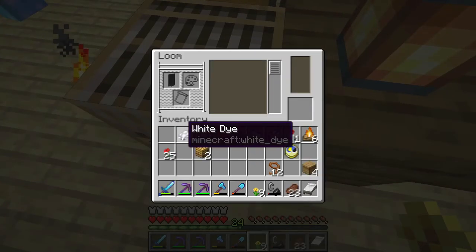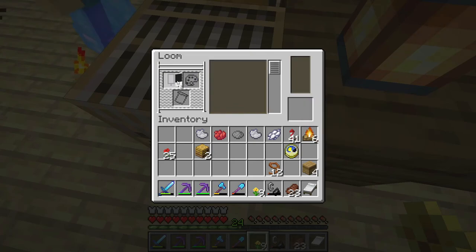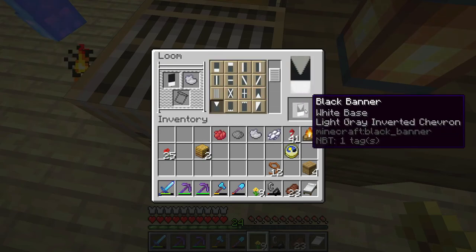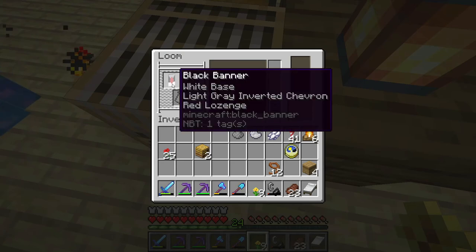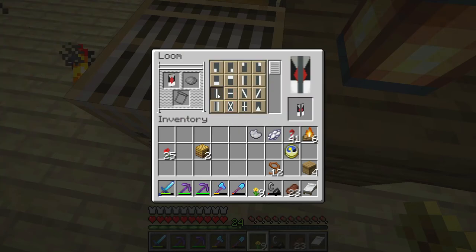Today's banner starts with a black banner and white dye. The white dye is in the white base pattern. Then we're going to go on to a light grey inverted chevron, which is the pattern right here. Then we're going to go on to a red lozenge, which is this lozenge-y shape right here. Then we're going to go on to a light grey pale, which is a line across the banner like this.